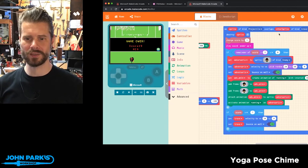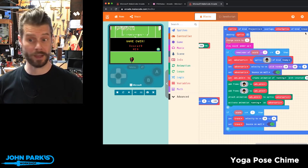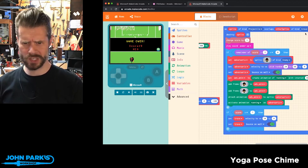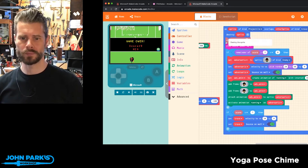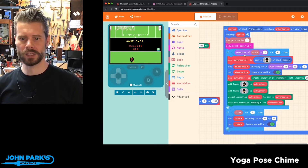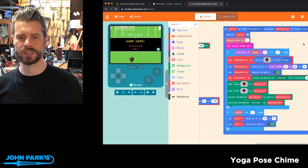And it's all self-contained right in this 'on sprite of kind projectile overlaps other sprite of kind trave' — which I think must be 'goal', maybe in Portuguese. The sprite is destroyed — that's the ball when it hits the goal. The score is increased, there's a power-up sound that's played, and then here's a little math block: remainder of score divided by three is equal to zero. And that's how every third goal is counted.